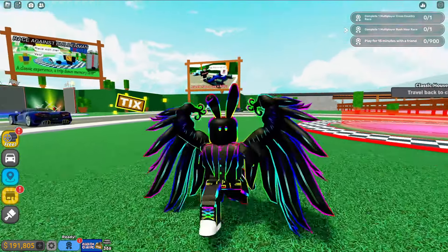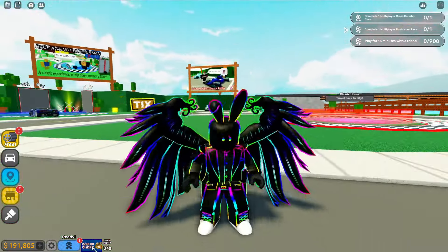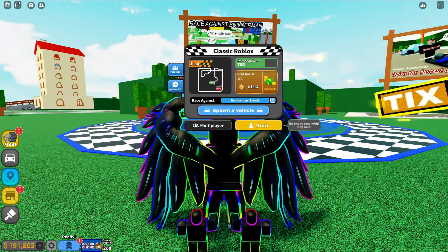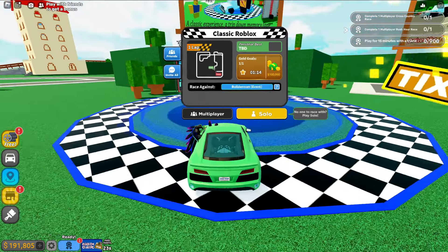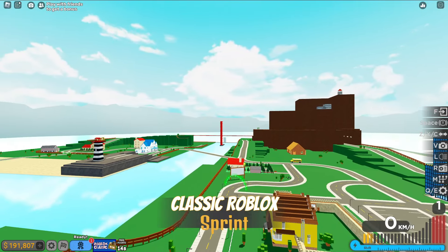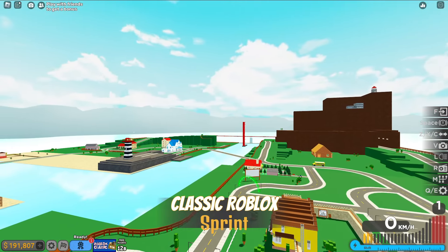That does take about four hours, so if you want to speed up the process go over and race against Builder Man. Just go ahead and press go, spawn a vehicle — whichever one you've got — and press start. Classic Roblox, fairly simple, controls are on the right and it's just WASD.